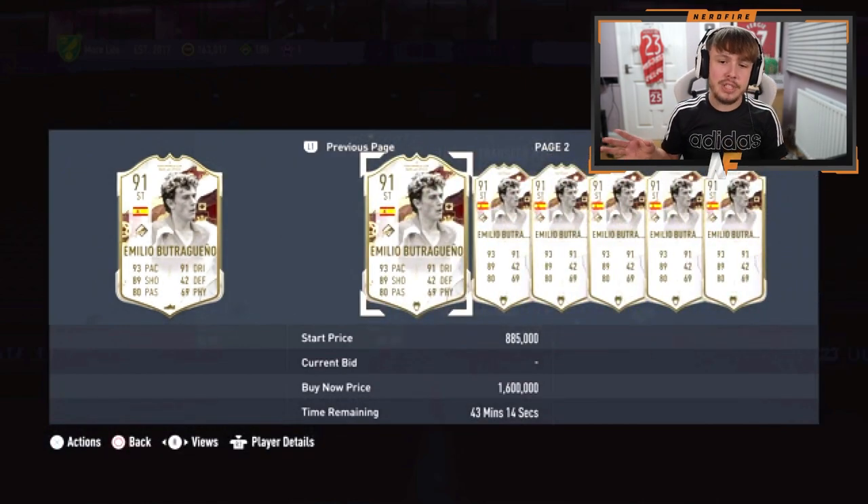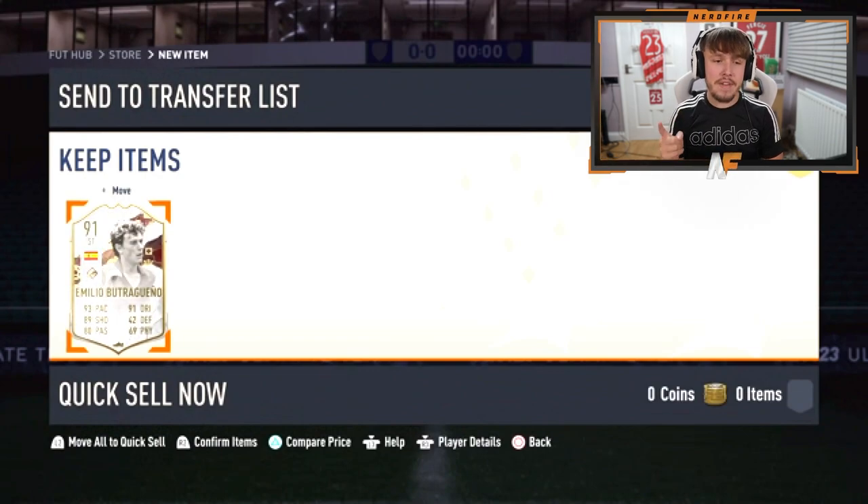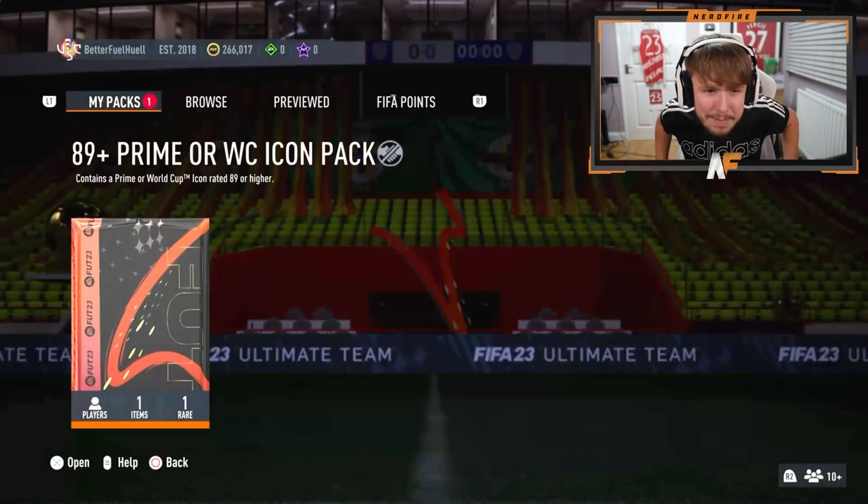About 850 to 900,000 coins for this card — that's better than his prime, just like Figo was better than his prime. Figo and Butchegueno back-to-back, that's what we like to see. Shout out to Gumi, he's always here with the content packs.